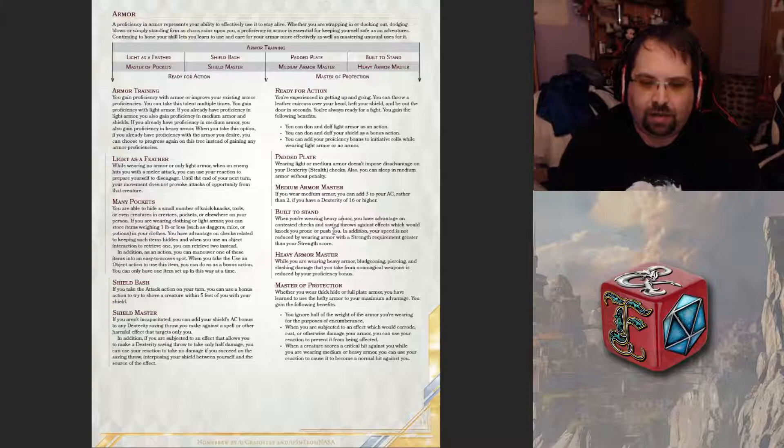You also get Heavy Armor Master after that, which lowers the damage from bludgeoning, piercing, and slashing from non-magical sources. It gets reduced by my proficiency bonus — so it's not a true full resistance halving damage; it's only a small chip, like minus three or minus four. But still, if something does 10 damage to me, I knock it down to around 6 damage — saving about 4 HP per hit.